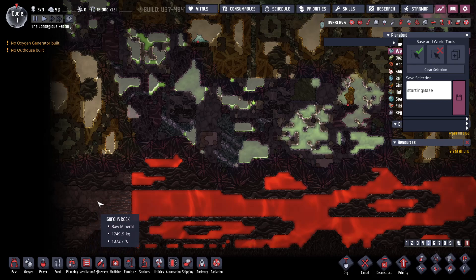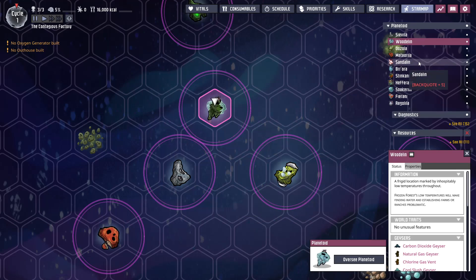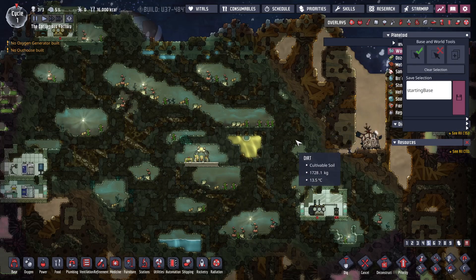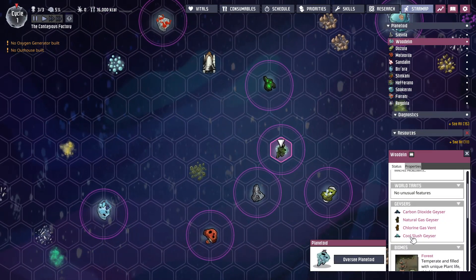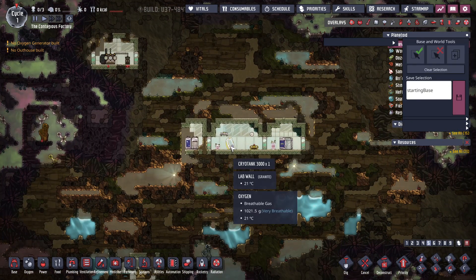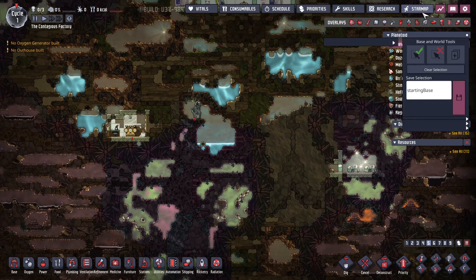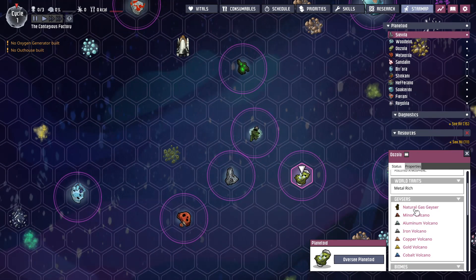Again, we've got stuff solidifying — that's interesting. Sometimes this gets out of sequence, that's my fault. The starting point has cool slush, natural gas, and chlorine. And this is where we teleport to — we do have a Frozen Friend over here in a nice oil biome, and chlorine inflections. That would be all of our metal volcanoes.